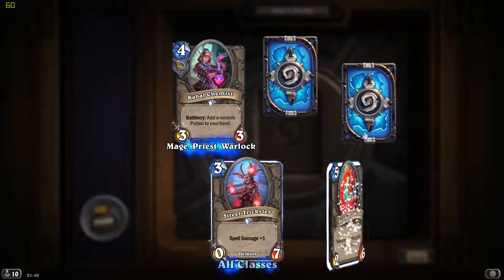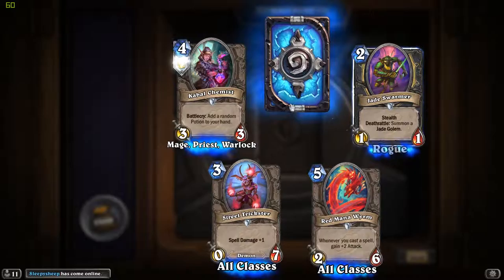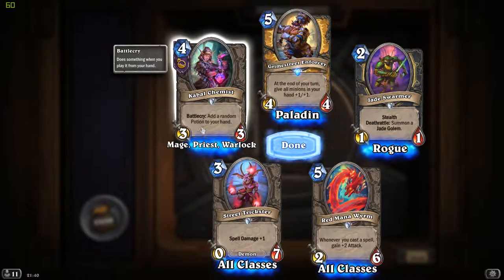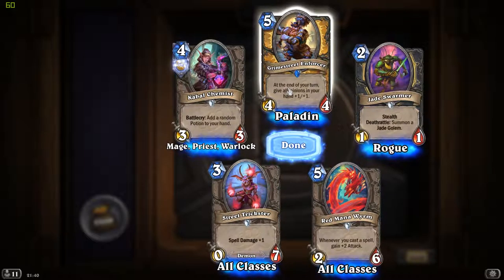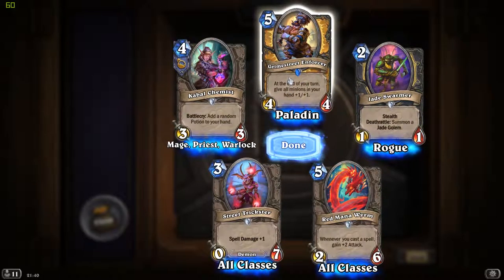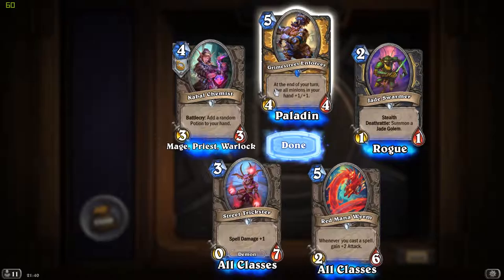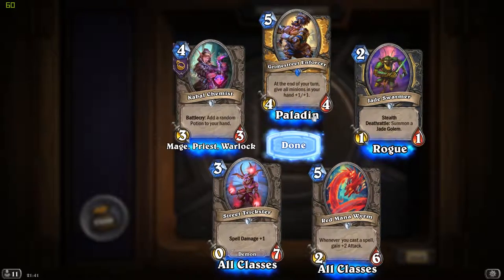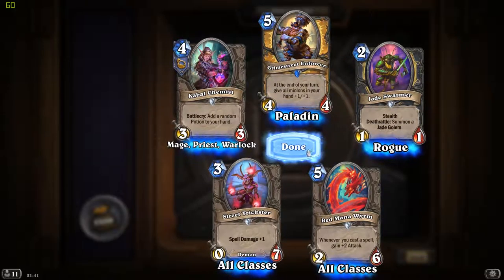Our last deck proves to be less than impressive, I'm afraid. But at least we got our second Cabal Chemist and our first Grime Street Enforcer - at the end of your turn, give all minions in your hand +1/+1. Cool card.